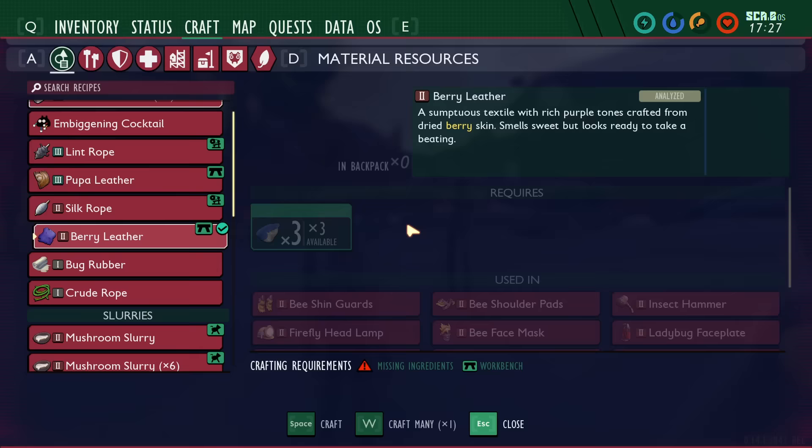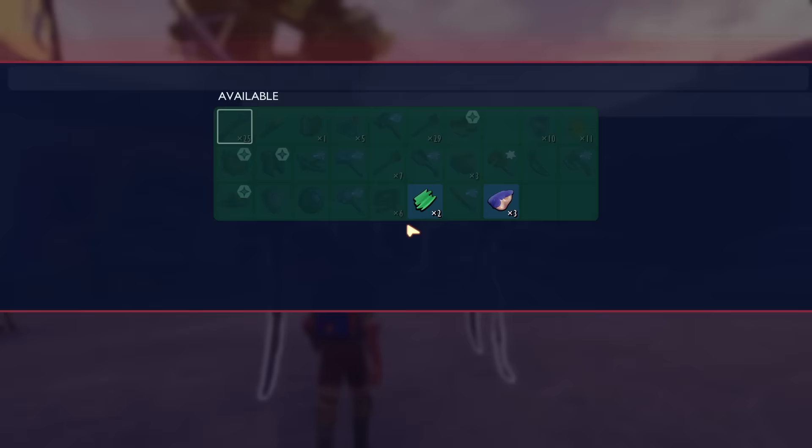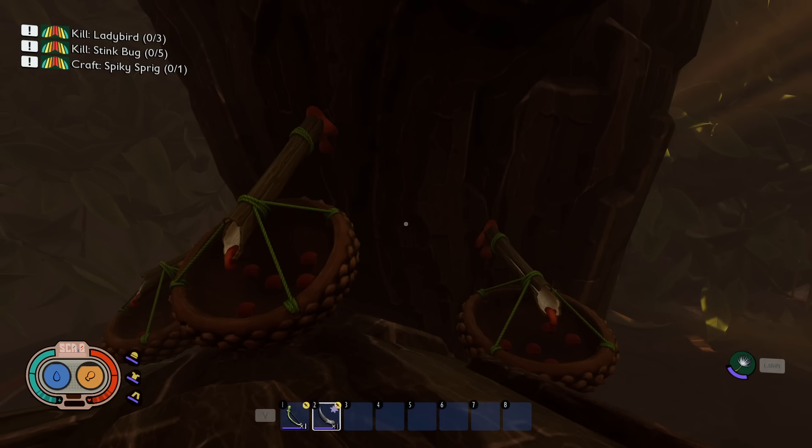The next thing I wish I knew sooner is you can use jerky racks to make leather more efficiently. Instead of taking three berry chunks to craft one leather at the crafting menu, place three berry chunks on the jerky rack and you'll get three leather instead of one.